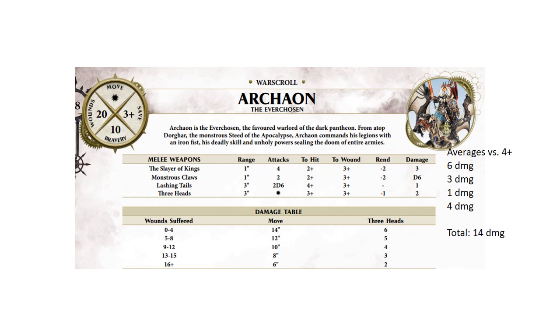He has variable movement based on his damage table beginning at 14 inches, a three-up save, 10 bravery, and a whopping 20 wounds. He has four different melee attacks and no ranged attacks. His Slayer of Kings has four attacks on twos and threes, rend two, three damage. The Monstrous Claws have two attacks on twos and threes, rend two, D6 damage. The Lashing Tails have two D6 attacks, fours and threes, no rend, one damage. And the three heads — also on the damage table — beginning at six attacks.